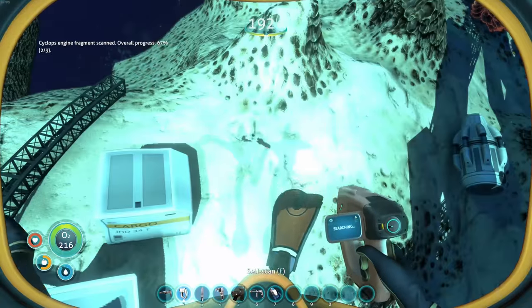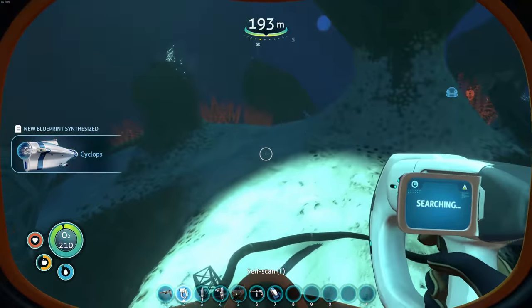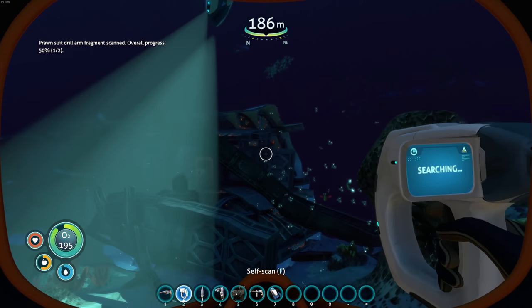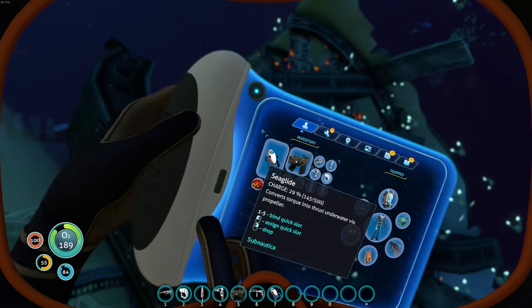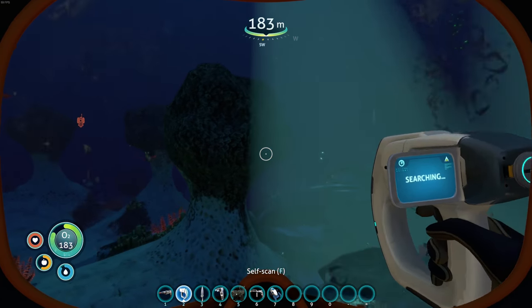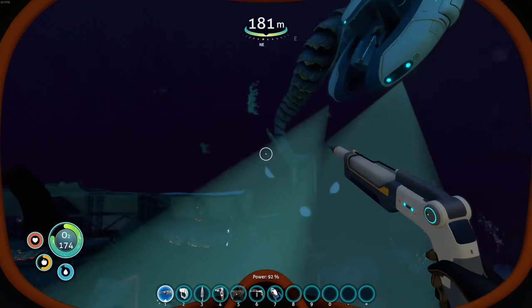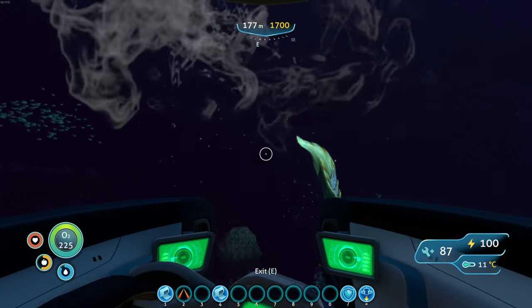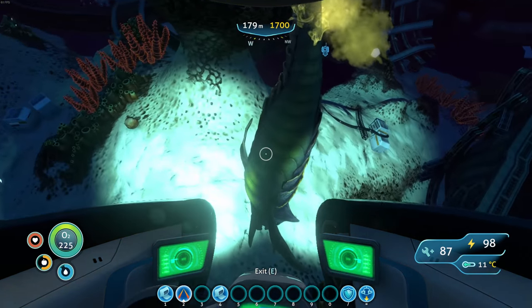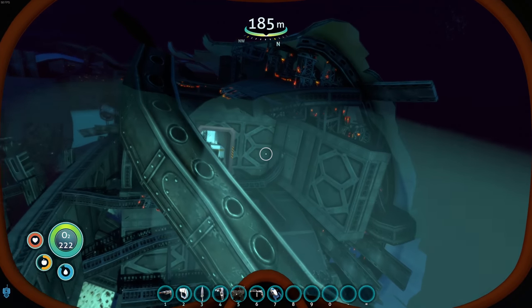Cyclops engine fragment — heck yes! Wait, that's it — we have the Cyclops unlocked now! Oh my gosh, we're gonna have to do a whole bunch of Cyclops building stuff too. Awesome — what's this? A drill arm! Okay, we're getting exciting things here. I think I need the laser cutter more than anything. Laser cutter is already on the wheel, all right! Let's swap out the power and load it up. Hey, that guy just touched me — be gone! Okay, we got the area cleaned up.